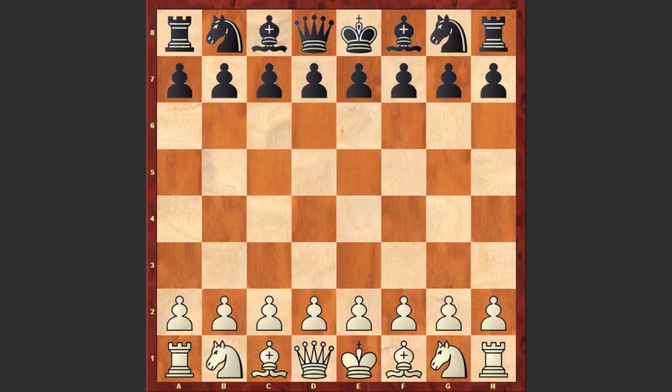Hello chess lovers! I have a fantastic game for you, played by Russian chess master Fyodor Duskhotimirski against Mikhail Chigorin. The game was played in 1907 in Moscow.